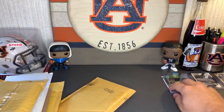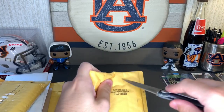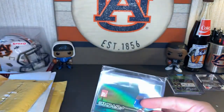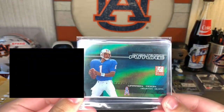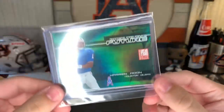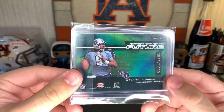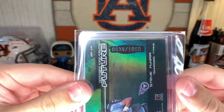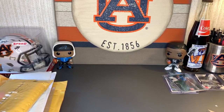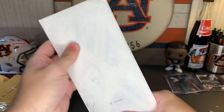All these are coming in top loaders so I can appreciate that. Let's open up this bubble mailer — I'll make sure I don't cut into the card. Oh heck yeah — Back to the Future card, and then on the back, Back to the Future — Steve McNair, 2005 Elite. Number 39 of a thousand. Beautiful card, beautiful corners.